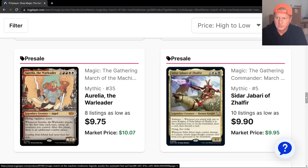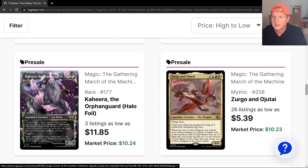Whenever you attack with one or more knights, if Sadar Jabari of Zafar is in the command zone or on the battlefield, draw a card, then discard a card. Flying, first strike, fourth ring — whenever they deal combat damage, return target knight creature. Knights are going to get a little boost. I dig it.